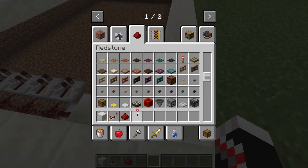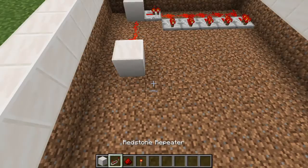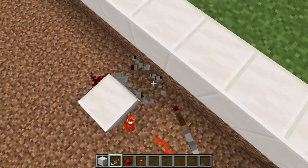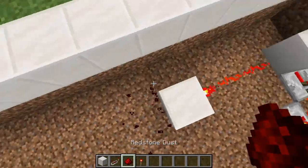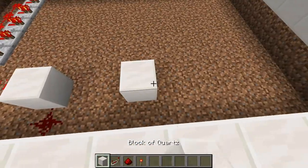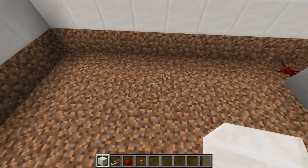Take a redstone torch and place it right there. Don't worry, that's just supposed to activate. Now we are going to make an ethoclock. Just place a piece of redstone there, go 2 blocks.